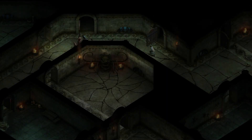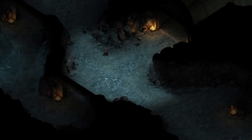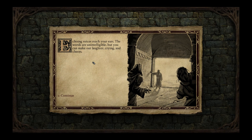That let them out. "Our brethren — do not harm them." Echoing voices reach your ears; the words are unintelligible but you can make out laughter, crying, and cheers. Soon after, shouts of alarm resonate in the distance. With a click the machine releases its hold on the strange rod — you pack the vessel away.